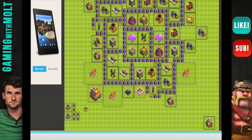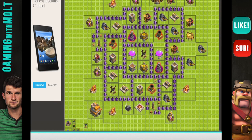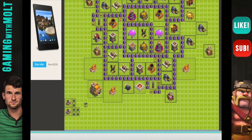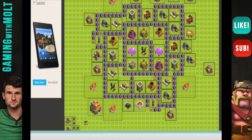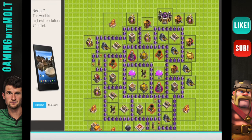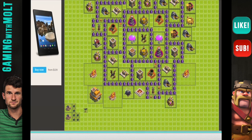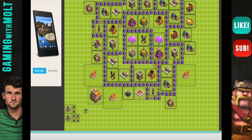We can connect these so it takes Goblins a little bit longer to get to the storages. Builder's Huts you can put all the way around the base wherever you want them. Let's bring this pump right in here — pump, elixir pump, like I mentioned. We have two more walls we can use. Let's just go ahead and do this just to make sure the Giants get in there.